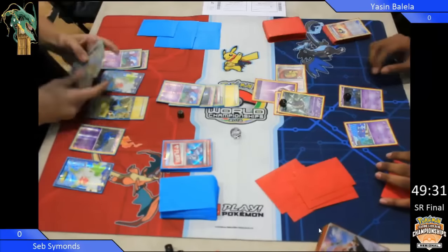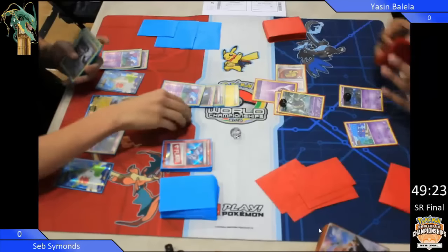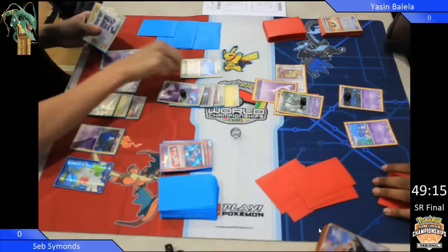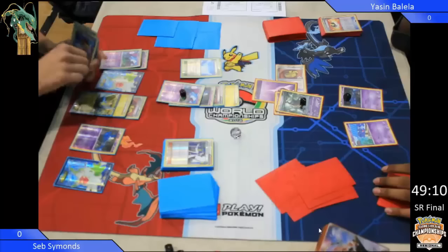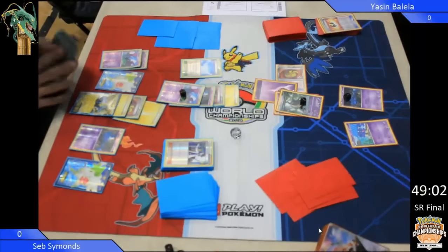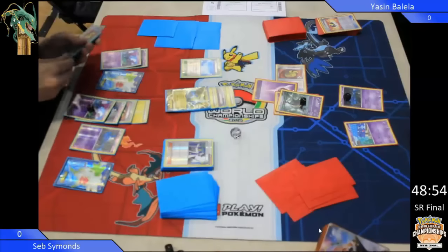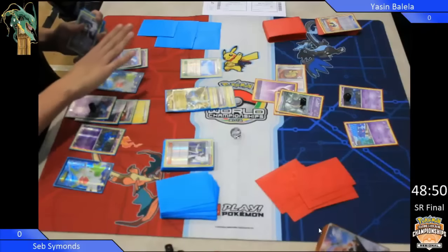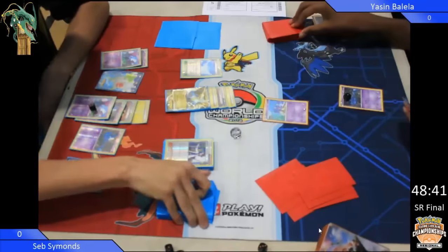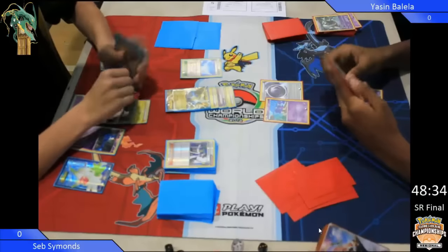This deck is really good against Evolution decks, but against decks with EXs that can hit nice and efficiently, it really can falter quite quickly. Now, Yassin is, if not thee, then certainly one of the very best Seniors in the UK — a phenomenal player. It's not a surprise to see him in the Senior Final. Remember, we are at 60 minutes here, not 50. Rough Seas would be huge in this matchup because Burnett's doing 40 damage per turn with a Muscle Band attached. Rough Seas allows you to heal all of your Electric and Water Pokemon 30 per turn.